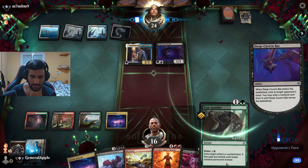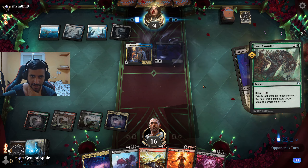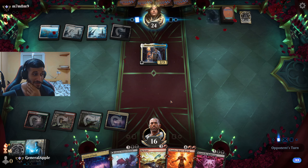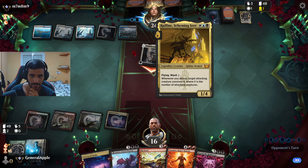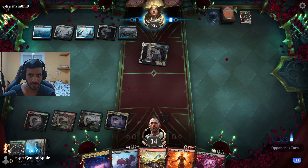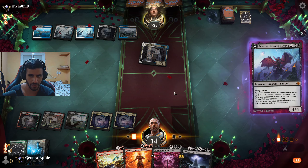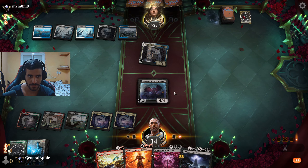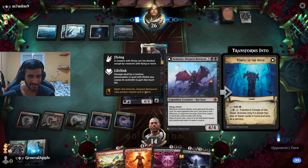Deep Cavern Bat — sure. We have to use it like this even though I kind of want to use it on an enchantment; I cannot let him take anything I have. I really want to play the Aclatos because it's so good. We know I have Breach, so he's gonna save a counter spell for that, but it's fine — we can kill the Danic. Let's go for the bat for now because it forces a removal out of him, and I get mana, and getting mana is always nice. Raffine Tower — okay, thank you.